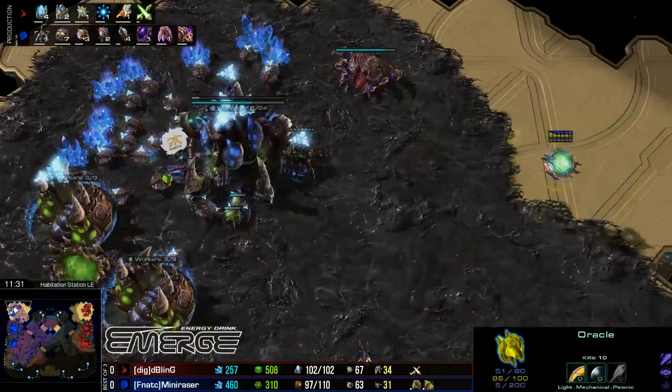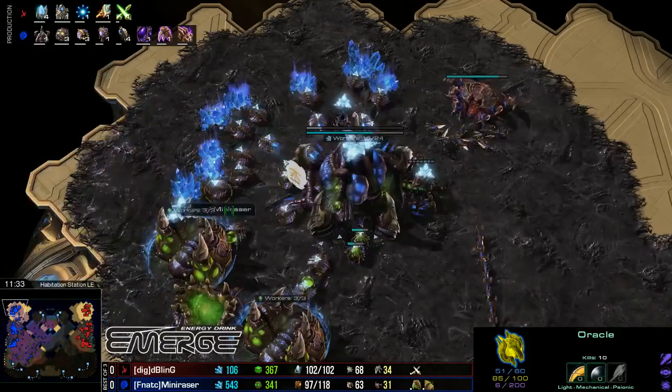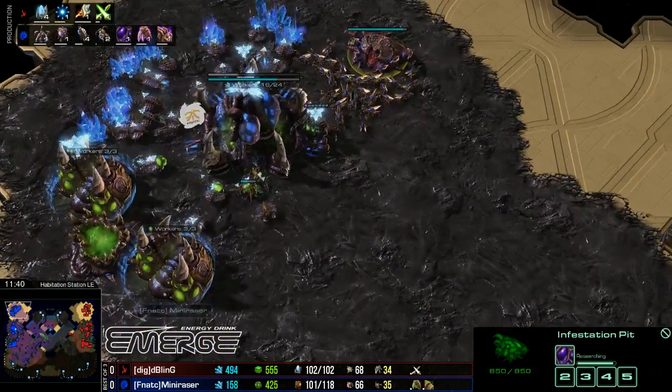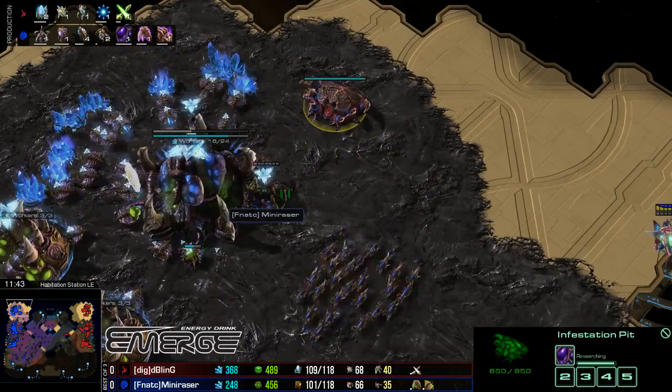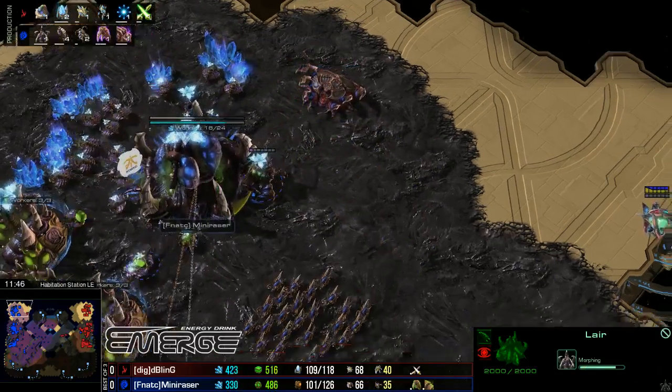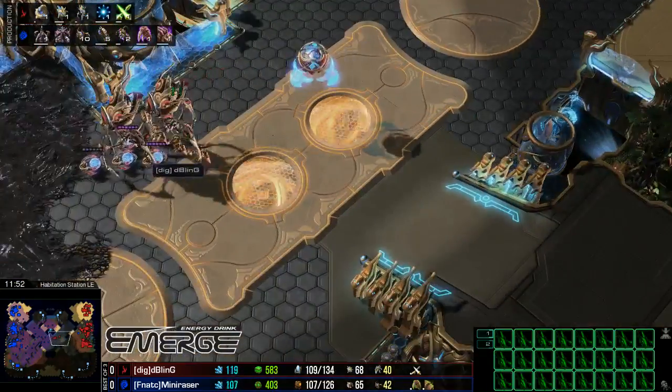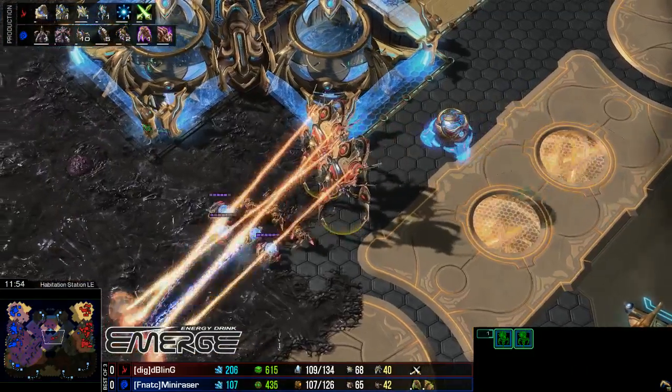Bling is really going to have to keep a close eye on his army. I love the addition of Pathogen Glands and the Infestors coming out from Mini Razor, but also the Hive. A beautiful Hallucination coming down, gets a complete look at the main base and pretty much everything there — some good information from Mini Razor. Once the Hive is done, Vipers can start coming down.